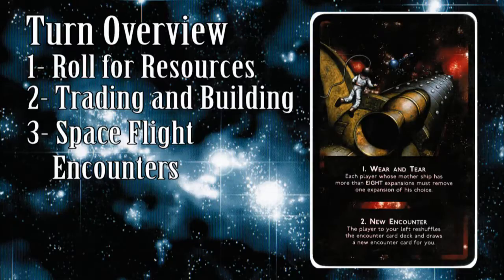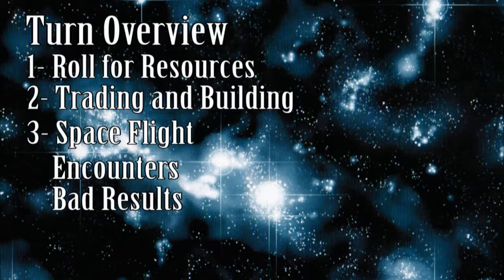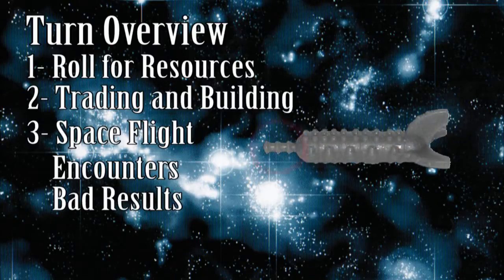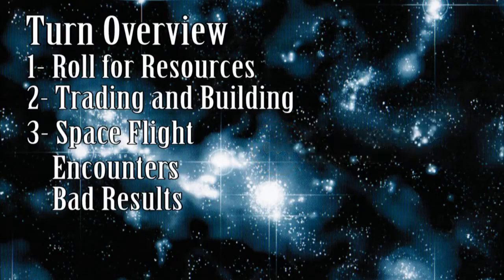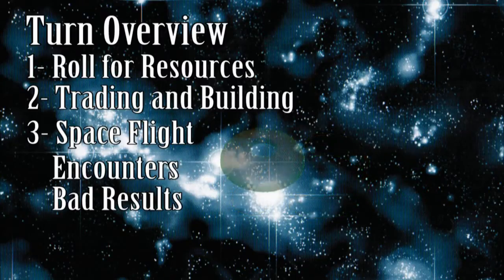Once a wear and tear card has been resolved, the encounter player shuffles the deck and draws another encounter card. If another wear and tear card is drawn, reshuffle and draw again. If things go badly, the possible unfavorable results are: the first ship in your fleet breaks down and cannot move (the ship in play with the least amount of knobs is the first ship), a mothership expansion can be stolen or destroyed, or you could lose a fame ring — if the loss breaks a pair, you lose a victory point.